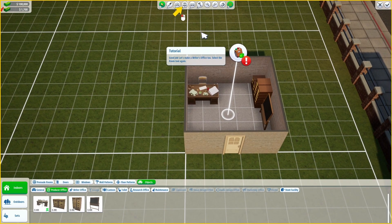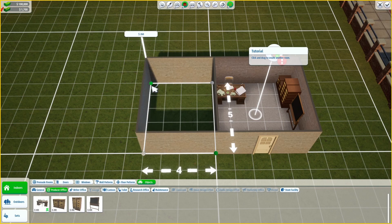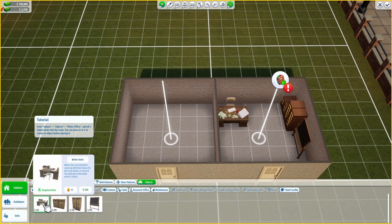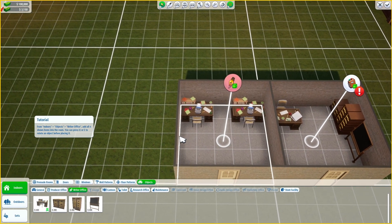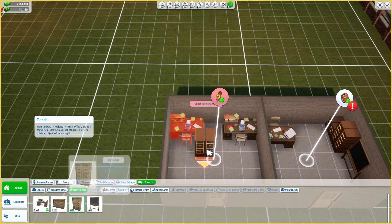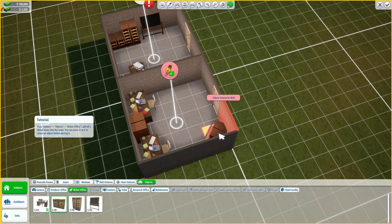Writer's office - select the room, make it the same, five by five. Put a door there. And again, the objects - writer's office and a desk. Can I have two desks here? I can. I don't know if I need them, but I would guess that we need more than one writer. Each one, and then this notice board.